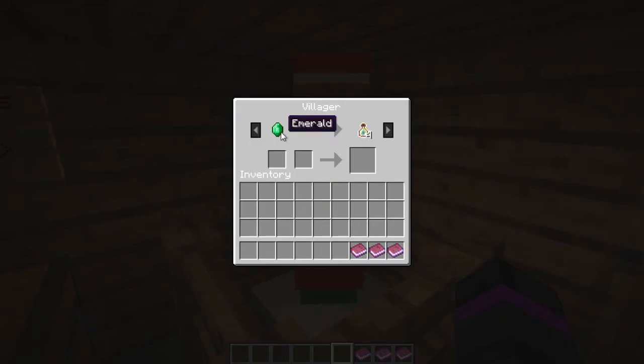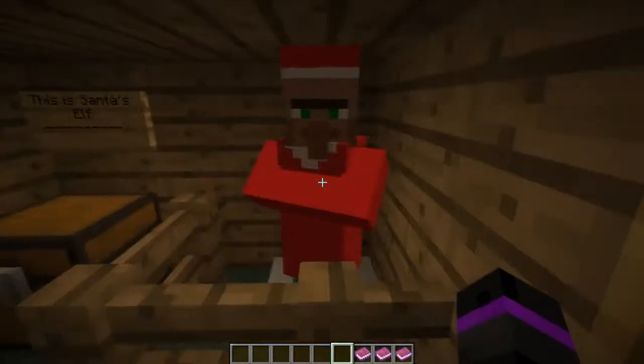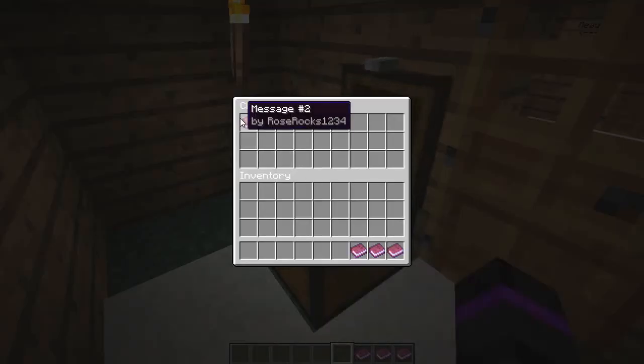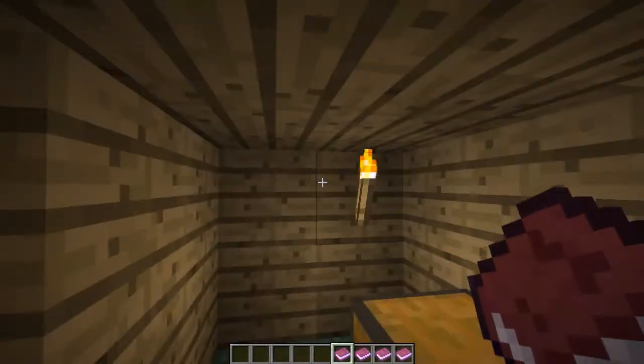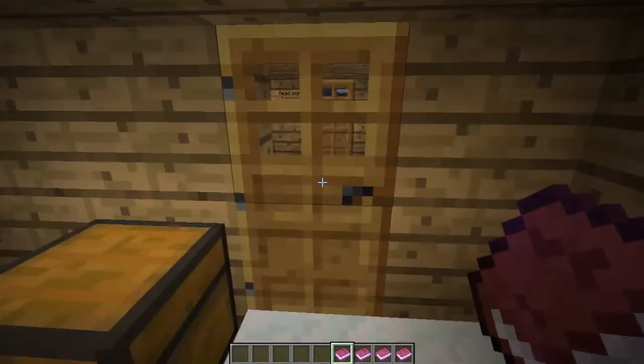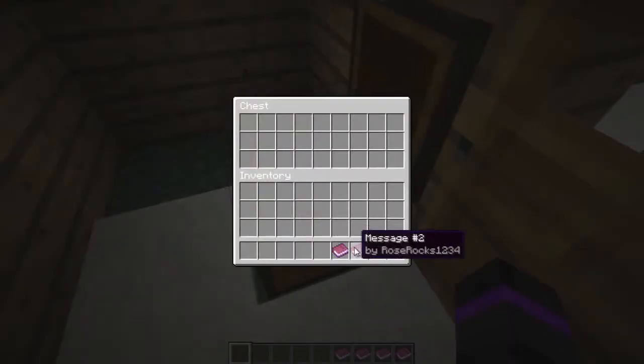I can actually trade with him - he wants to trade an emerald for some Bartleafers enchanting. Thank you very much, but I think I'll pass. I've got another chest, message two. 'Your teammate comes up to you and says we have to go home now. You have to save Santa, so you say you will find your own way home. They say bye and you follow the elf to Santa and Mrs. Claus's house.' I'm not sure what that said, but I'm just going to stick them in there.